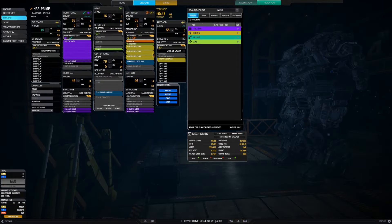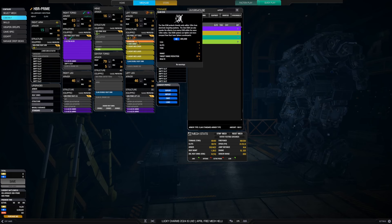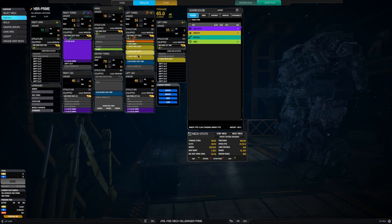The nice thing about the Hellbringer Prime is that it comes with an ECM spot. And as you know, ECM is the most important weapon in the game. And that's why I have it equipped. So we have ECM, four heavy medium lasers, and an Ultra AC20. We have an Alpha Strike of 60 with a double tap to be 80, and that is desirable in terms of Alpha Strike. Now, the thing is, this thing is warm as it is. I have not completely scaled up with this, so it runs a little hot. But you've got to be careful. Use your lasers judiciously.